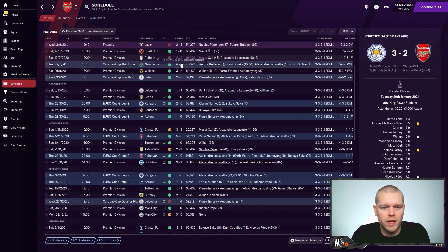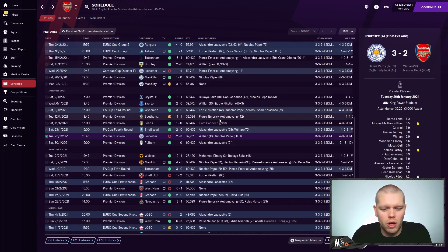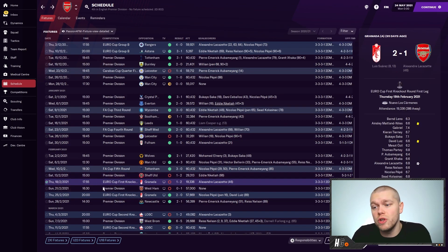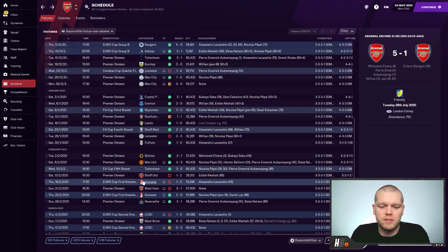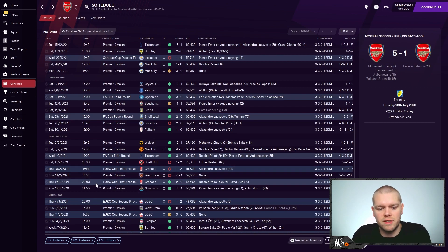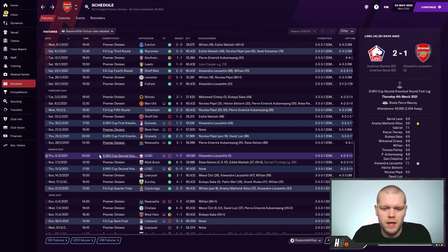What an unbelievable run of results — eight wins in a row including cup games, just powering through. Then they put another nice run together before things start going wrong. They lost 2-1 in the Premier League to Sheffield United, and lost in the Europa League first knockout round to Granada — though they won 2-0 in the second leg to advance. Then they lost to West Ham away in the Premier League. Some very ropey results; the lesser teams seem to keep picking up results in these simulations.